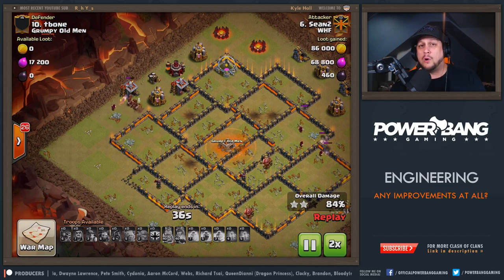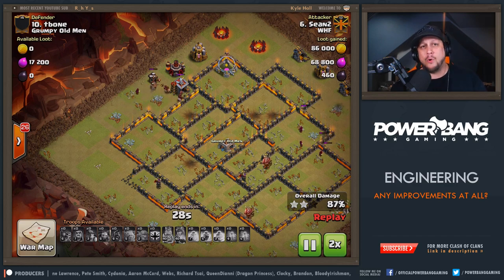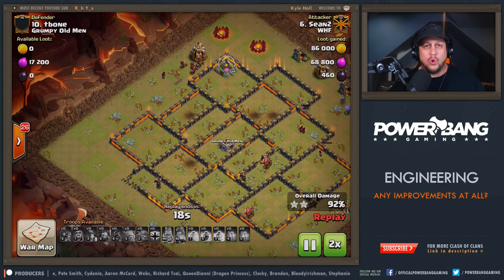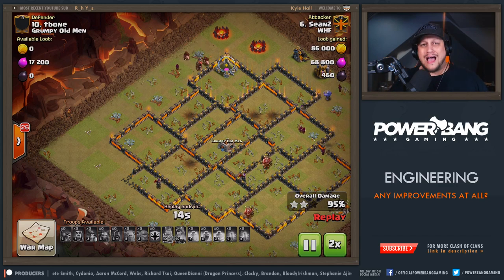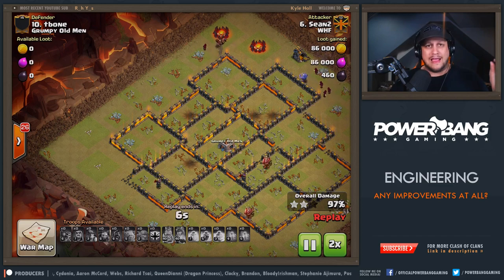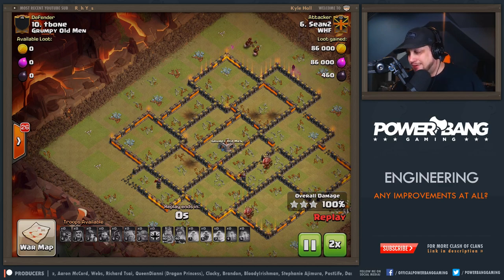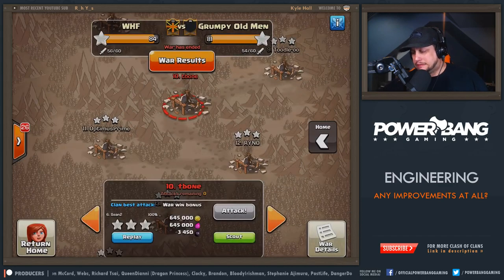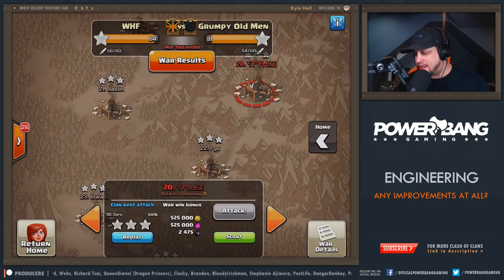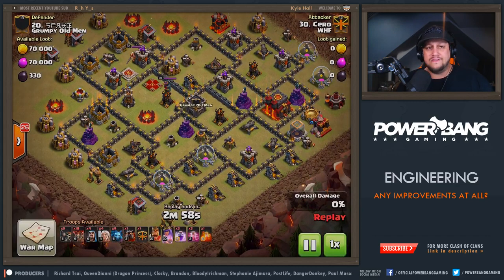Now we're going to watch some Town Hall 9 — not even a max 9 — take out a 9.5 in a pretty clever raid. Then we've got a nostalgic old-school Town Hall 9 popular base — I literally remember seeing this in a war against One Hive way back in 2015. Let's sweep down the list to number 20. Sero, our lowest Town Hall 9, hitting this base — a decent Town Hall 9.5, heroes maxed for at least Town Hall 9 level.